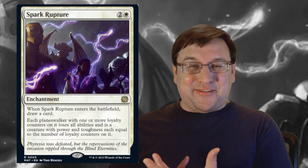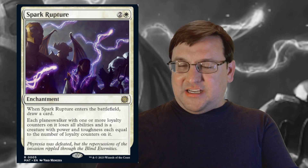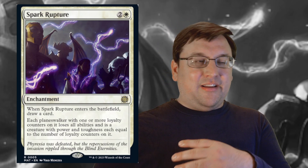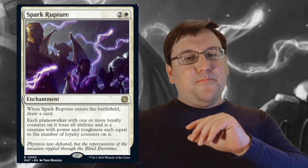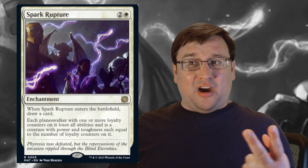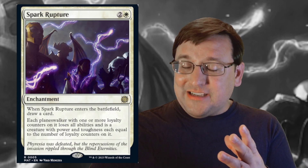Spark Rupture, by existing on the battlefield, shuts that down. Additionally, it cantrips when it enters. Just be aware that if your opponent has Elesh Norn, Mother of Machines, it will not draw you a card upon entering — it might still be worth running out for that static effect. That said, if you're running Elesh Norn or any other Panharmonicon-style effect, you draw two cards — a Divination plus hating on planeswalkers. Like, that's just straight-up amazing.